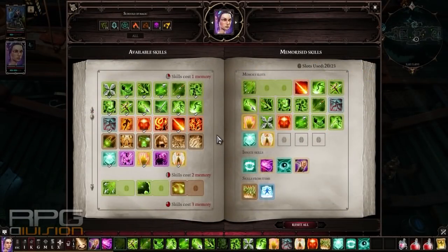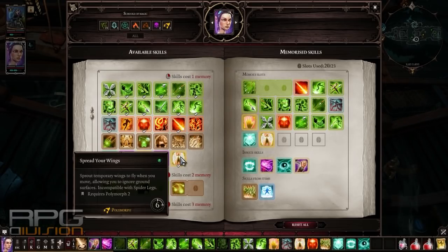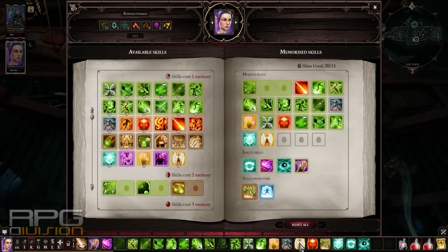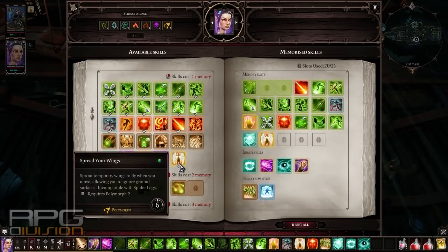Now for the skills: go for every skill in the hunter tree, everything is useful. Add to that Cloak and Dagger. Clear Minded is always good to have, so maybe one point into Pyrokinetic would do wonders for that. Spread Your Wings from polymorph — that's why we put two points into polymorph — and also Chameleon Cloak from polymorph. That way we have Spread Your Wings, Cloak and Dagger, Chameleon Cloak and Tactical Retreat — all the tools to get away from the enemy. You don't need as many in a party; Spread Your Wings alone is more than enough.